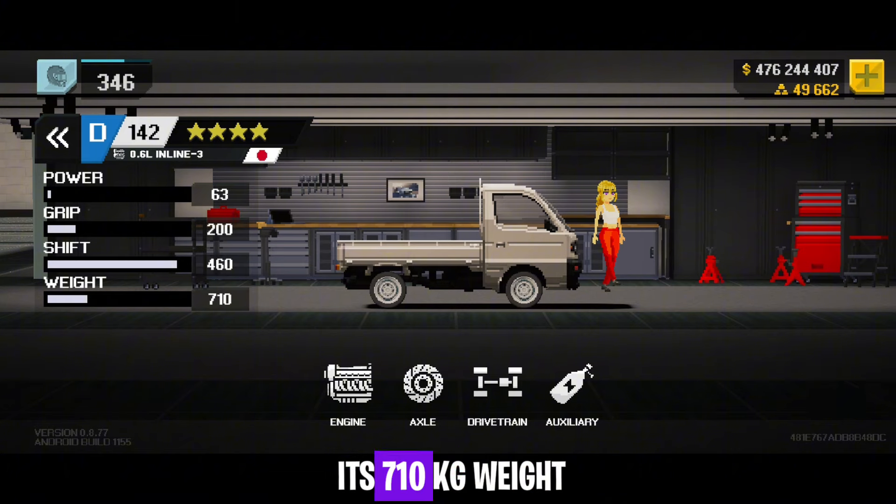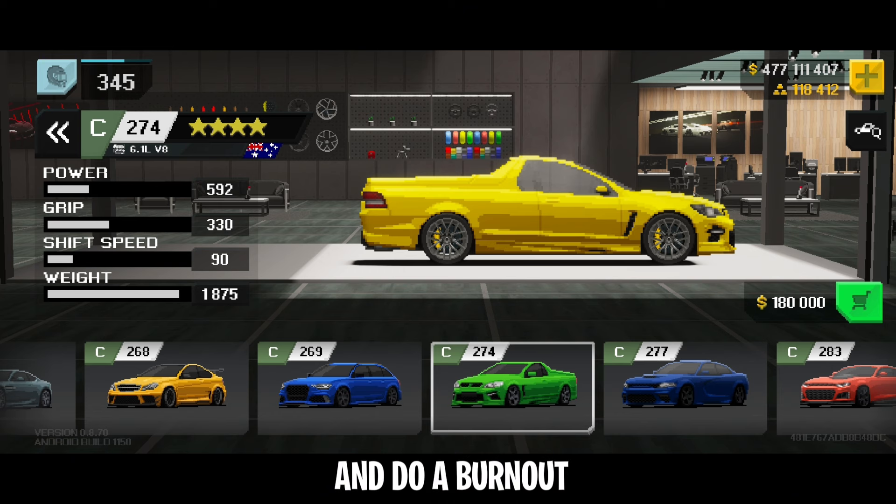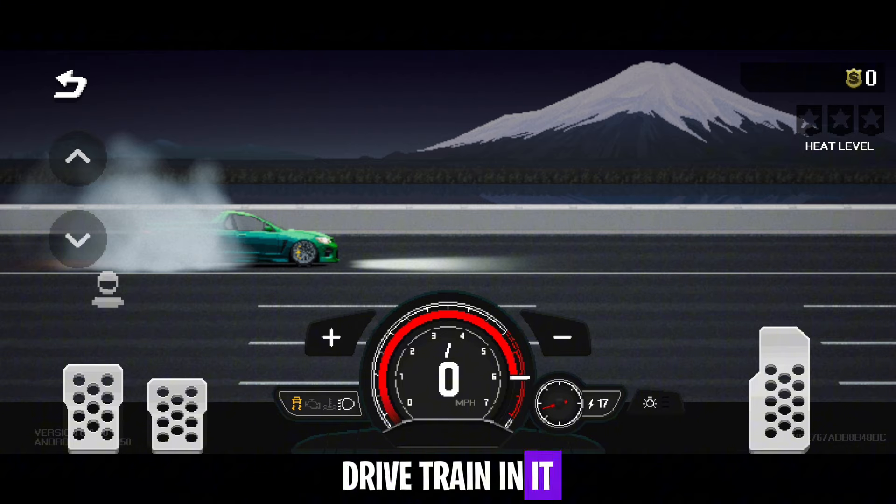The K Truck has potential with its 710 kg weight. The Yen achievement is finally available — you take the ute and do a burnout by installing a rear-wheel drive drivetrain in it. Press gas and brake at the same time, and that's it.